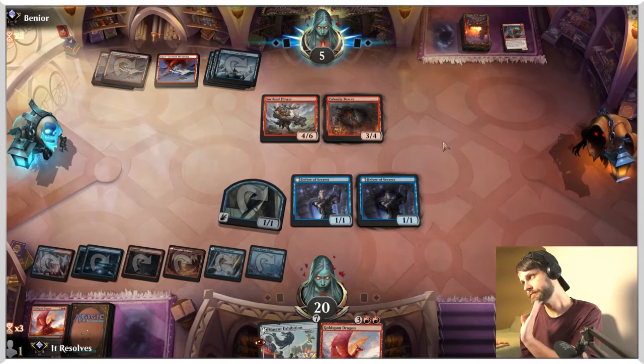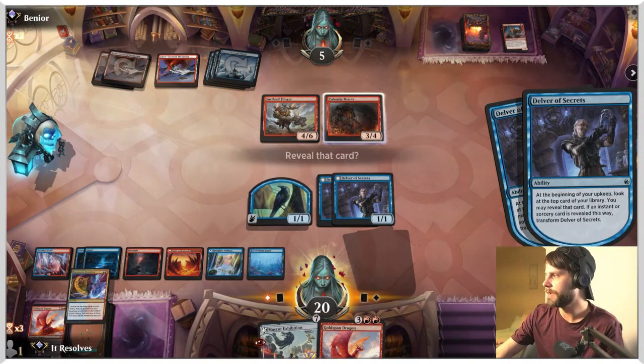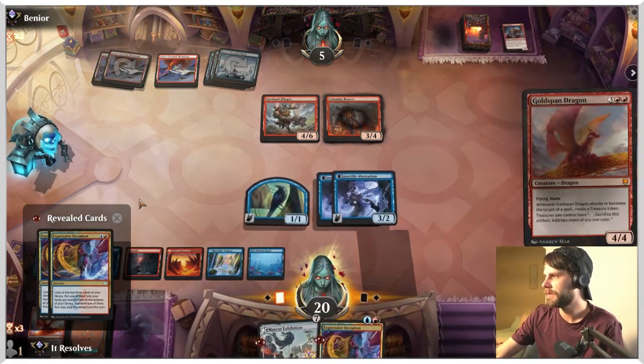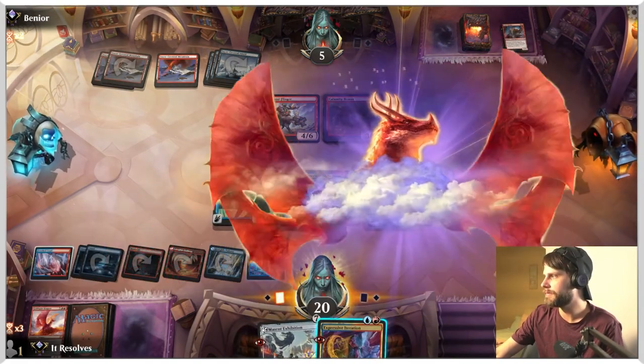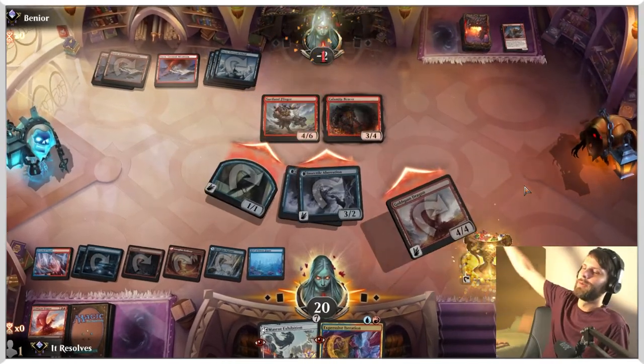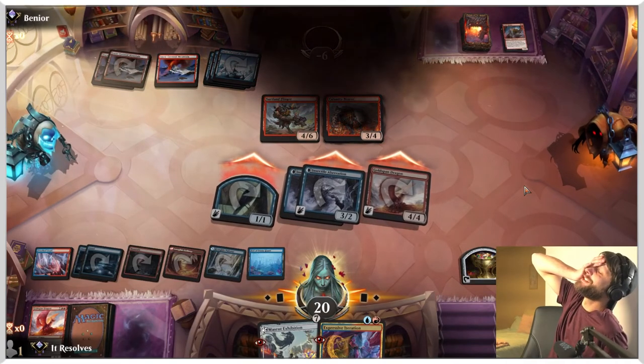Give me something — oh yes, please reveal and reveal. All right cool, we're just going to drop Goldspan Dragon. And then — we got a win! Oh my gosh, thank you. Oh, that was so rough — that was awful.